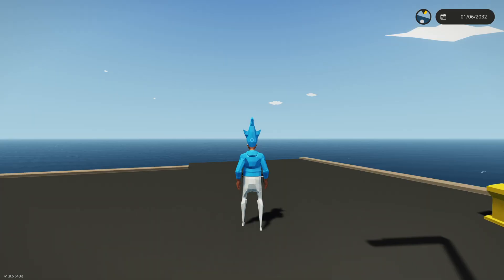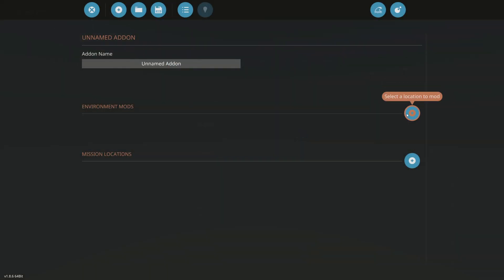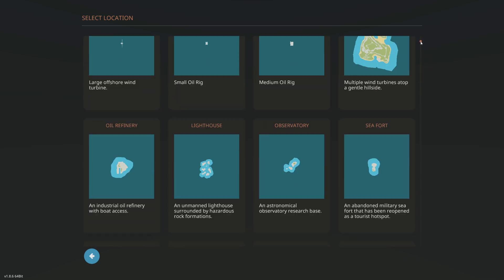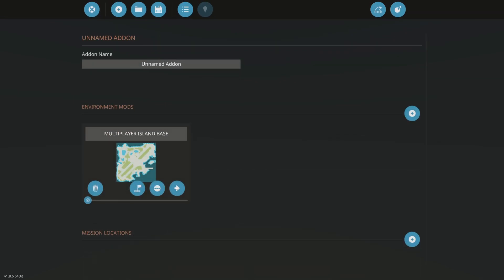I'm going to be showing you how to actually fix this. Click escape and then go to the add-on editor button up here. Click 'select a location to mod' and choose which island you're on. If you're on creative base, do that one, but I am on multiplayer island — it's right here: multiplayer island base.